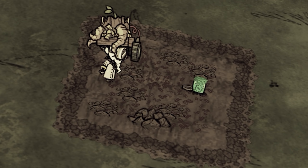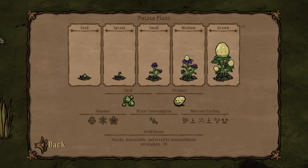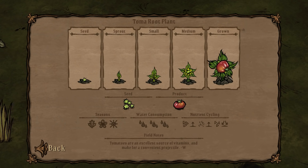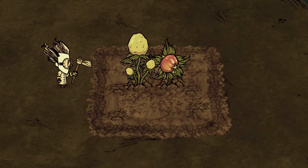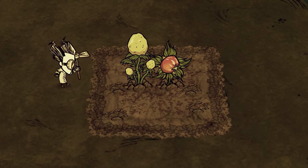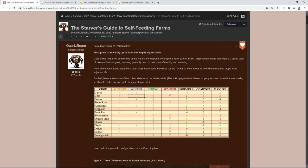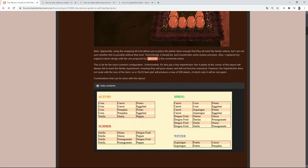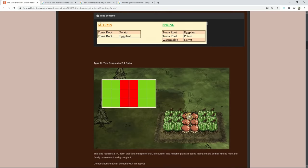Honestly, the whole fertilizer talk was another waste of time — just me stretching out the video. Because as mentioned before, plants do not only take nutrients but also replenish them. A potato takes two arrows worth of manure while replenishing single arrow worth of growth formula and compost. A tomato does the exact opposite, adding two arrows worth of manure while taking an arrow worth of growth formula and compost. So when planted together, tomato and potato can sustain each other in terms of nutrients without need for additional fertilizer. Fellow Don't Starver Quartzbeam made a whole list of combinations and layouts that take advantage of this mechanism — the link will be in the comments.